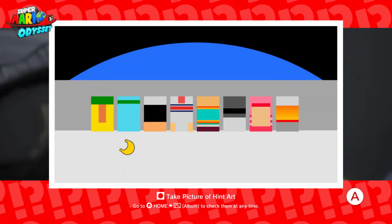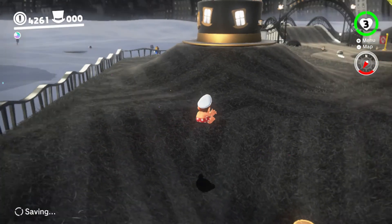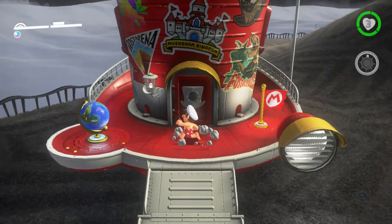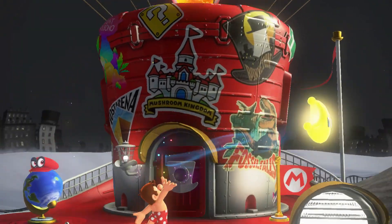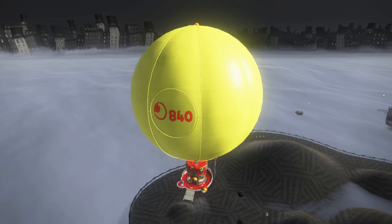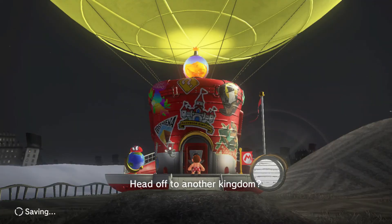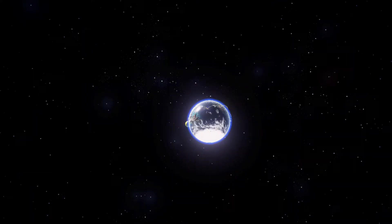In case you haven't figured this out, this is going to be the Moon Kingdom. The Power Moon is going to be behind — I'd like to say it's blue with a green headband. The key colors we're going to be looking for will be blue and green, mostly blue. Or the second most left might be a better way of saying it. Even though the Power Moons we collect are going to be different colors, it's still not going to matter when we insert them into the Odyssey.